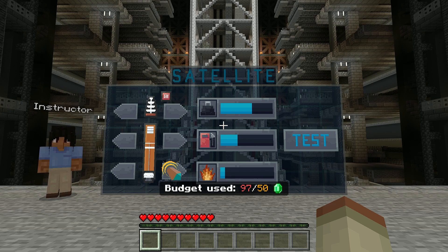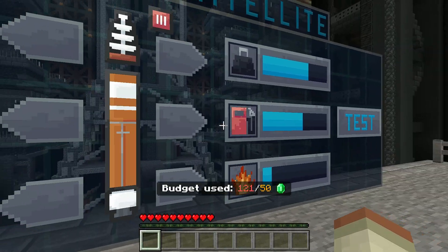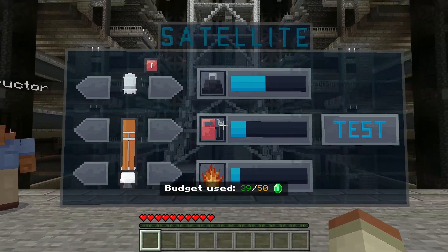It looks like this is the part where we build our rocket, and it looks like we might be a little over budget. Let's mess around with this a little until we get something that looks good. That works, and we save a decent amount of emeralds. So let's test this out.